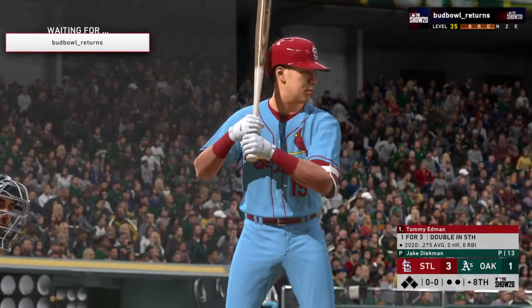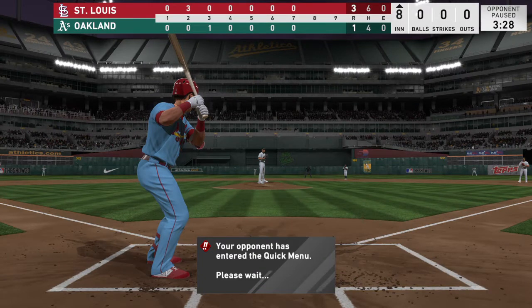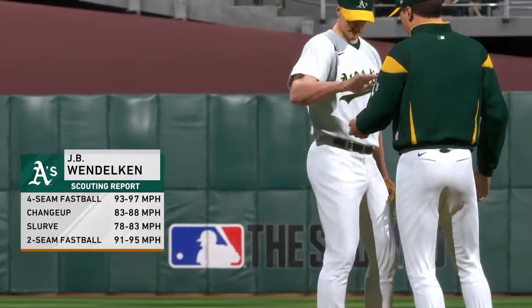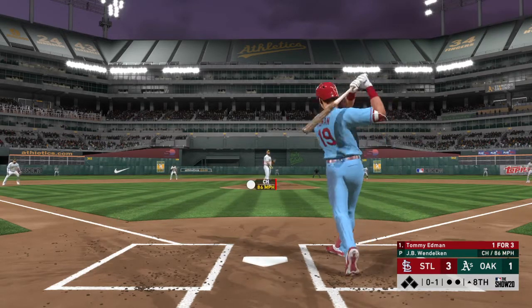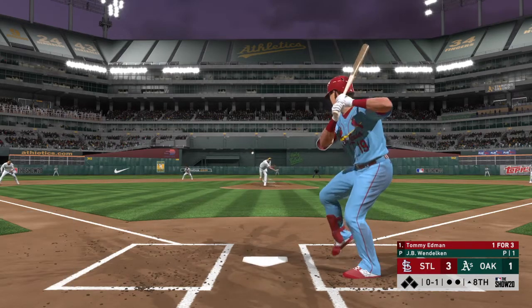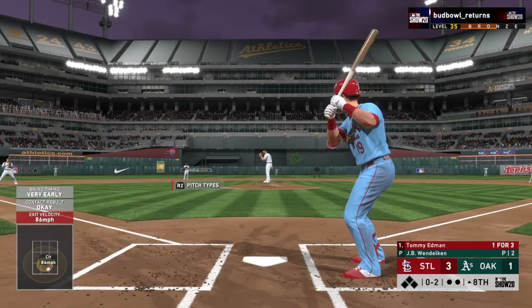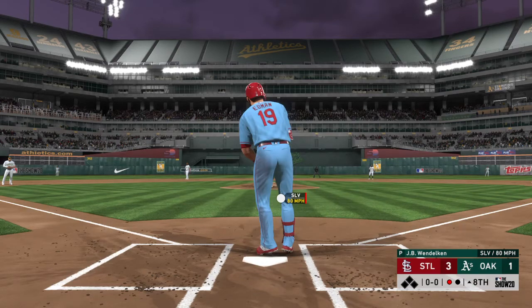Leading off the inning, Tommy Edmund — they'll look for some added insurance before the bottom half of the inning. Ready with the first pitch — swung on and missed, it's 0-1. Down the first baseline, but that'll get foul, it's 0-2 now. Nothing-and-two count, and the pitch — got him! A slurve that time, and that'll be the first out of the inning.